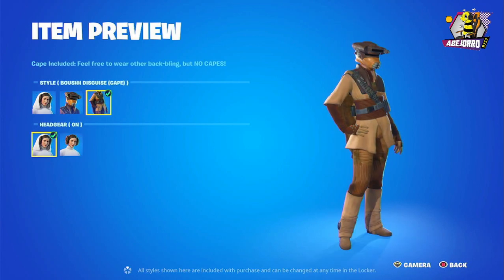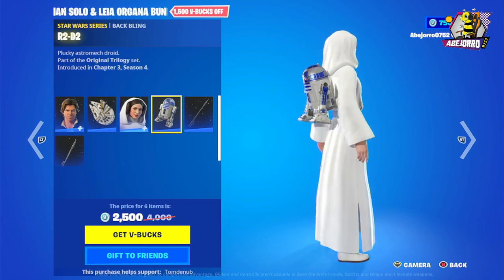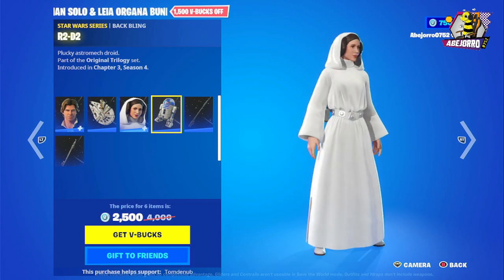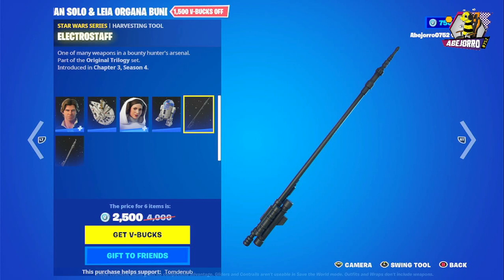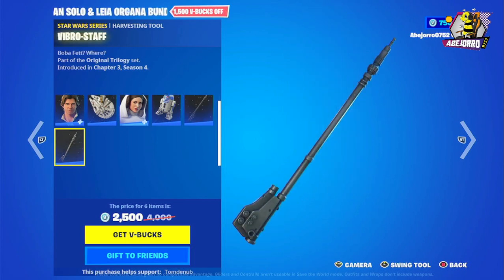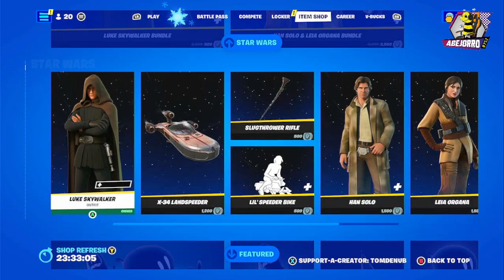We have Leia also in three different styles — you can choose the mask on or off. The back bling here is R2-D2. Then we have the Electro Staff harvesting tool and the Viper Staff. The price is 2500 V-Bucks.